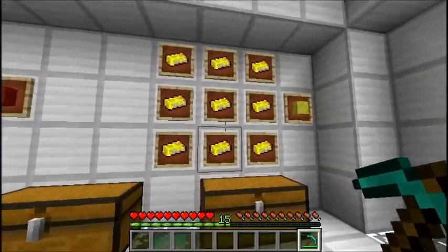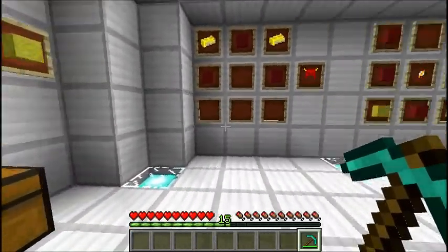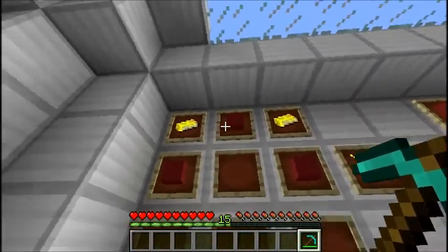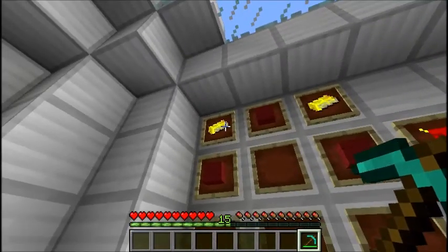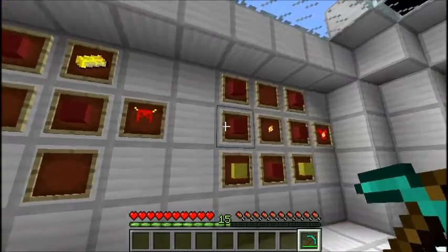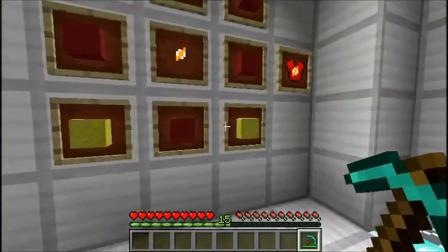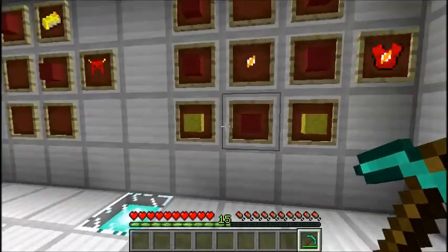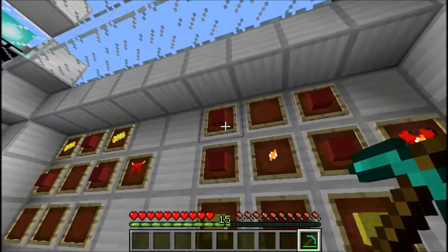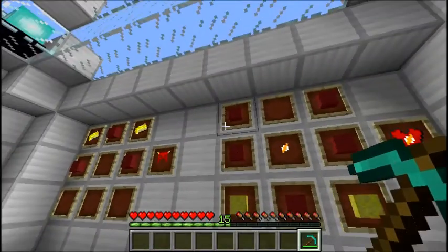Now let's get on to the armor. Here we have The Flash's mask, made with three cloth and lightning stone in the corners. That gives you The Flash's mask. Then we have The Flash's chest plate, which uses two lightning stone blocks in the bottom two corners, The Flash's logo in the middle, and five cloth in a V-shape.